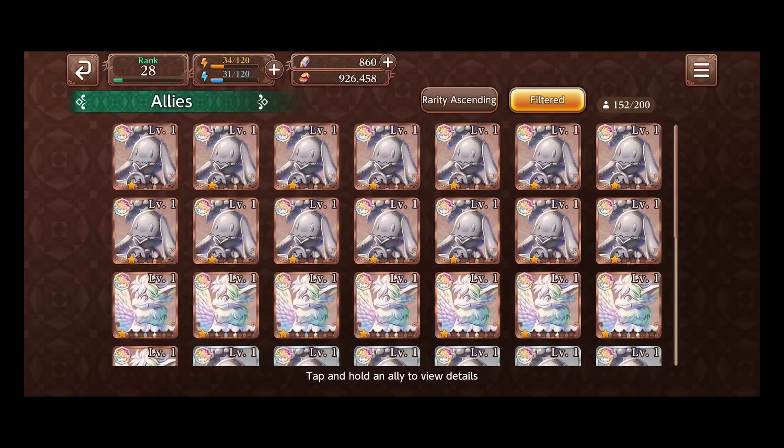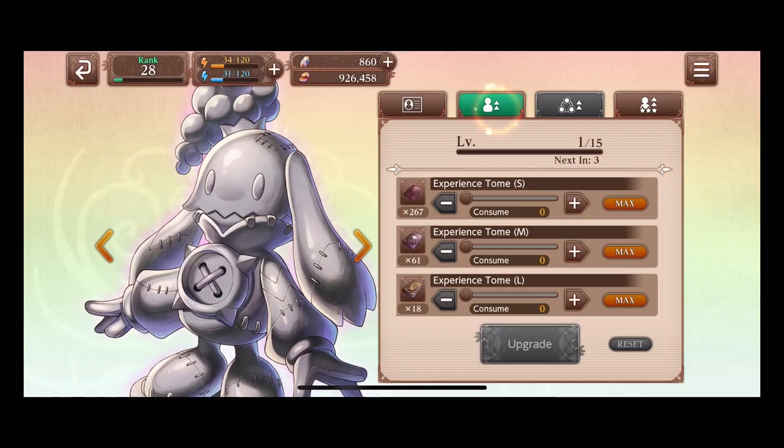The first method you could use is leveling up the nitwits. You cannot use these in standard farming like using them for stages, but you can use books. In order to ascend a nitwit you basically have to level up your books, and I will demonstrate this in the video as a test.